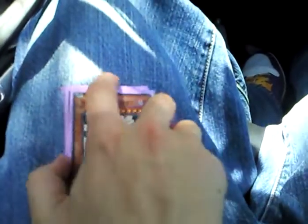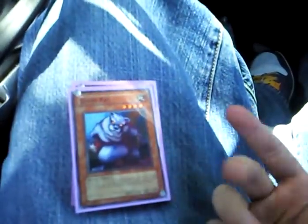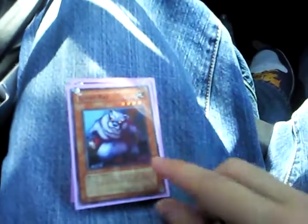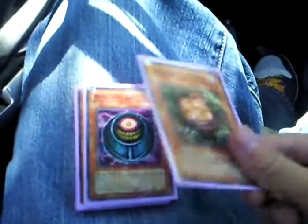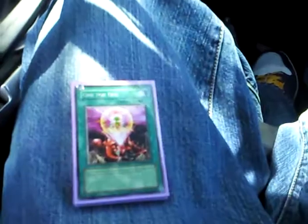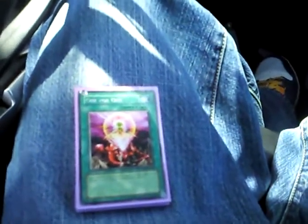Rescue Cat — this card is brutal in this deck, probably going to get banned. One Summoner Monk. One Giant Rat, my alternative to Embers Blade, because Embers Blade is way overpriced and I think Giant Rat is equal to, if not better, because it gets you instant Rescue Cat next turn. Morphing Jar is a tech of mine, and so is Gorz. I think there are a couple that will work out — Morphing Jar works in any deck, and so does Gorz.